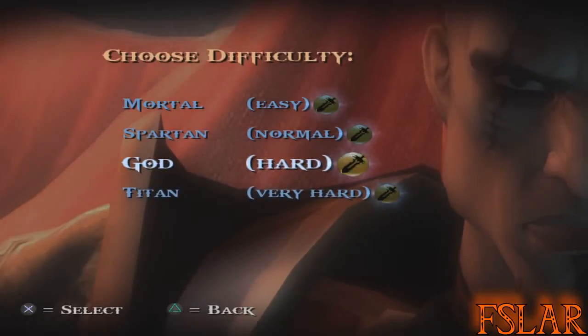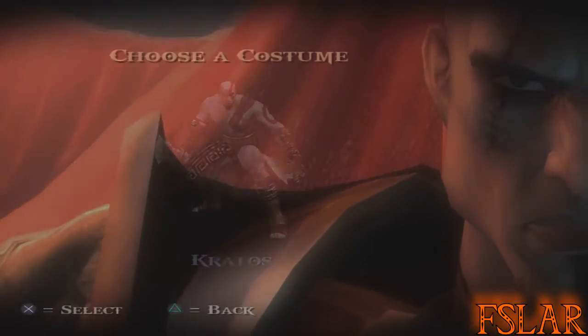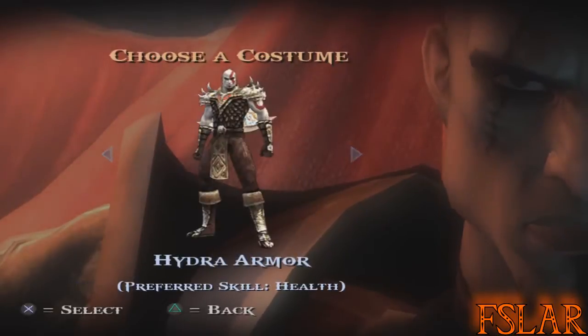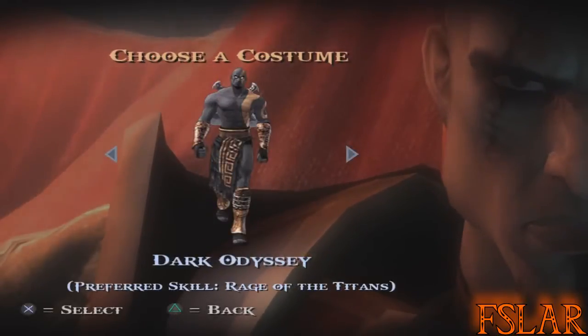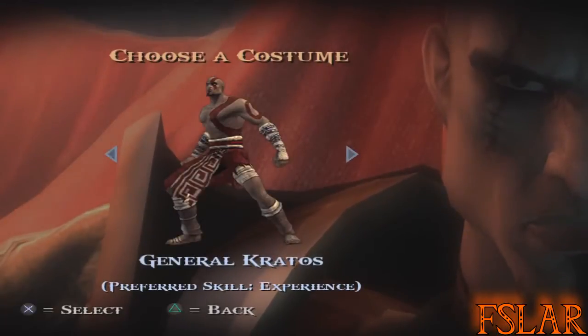This icon — the sword — basically shows Bonus Play. Bonus Play is a new game plus. The Blade of Olympus is something in the plot that shows up as well. It also lets you choose a costume: Kratos, God of War, Hydra Armor, Dark Odyssey, Athena, Hercules, General Kratos, and God Armor.